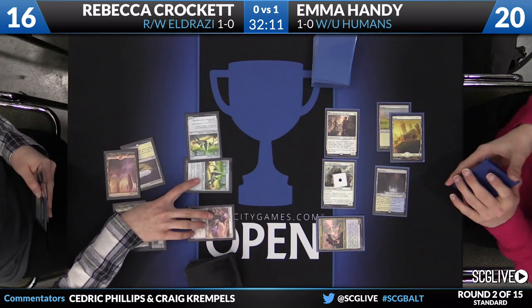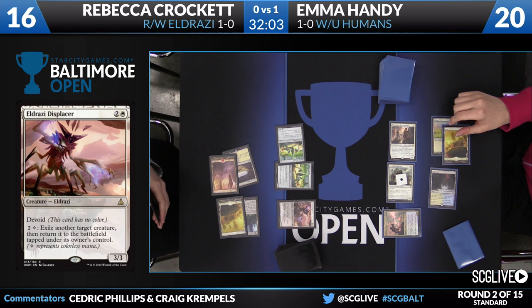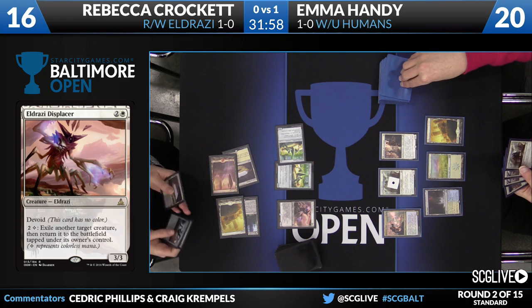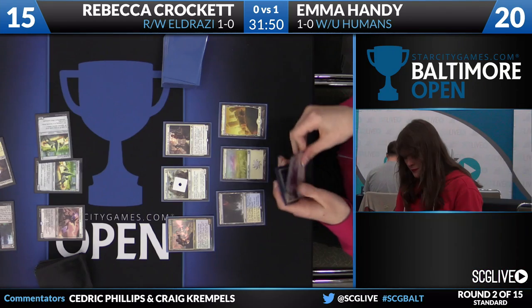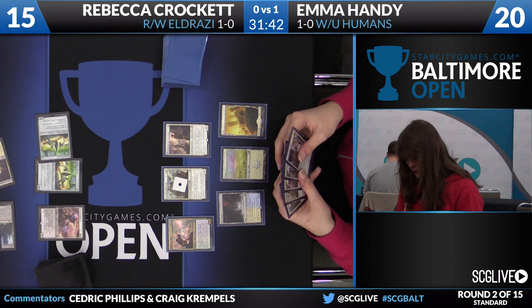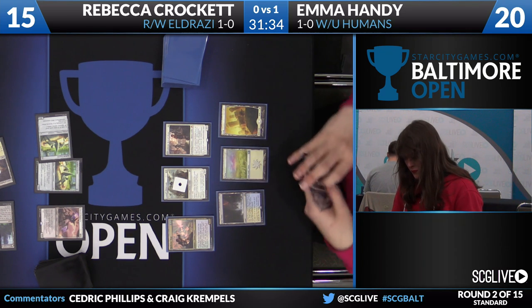There's a Hedron Crawler, an Eldrazi Displacer, and a passing of the turn. Keep in mind there are four copies of Chandra Flamecaller in Crockett's deck — so there are plenty to draw to. The Displacer can be good in a lot of games; it can turn off the Lieutenant if she has time, but she's so far behind already that she might not have the opportunity. Handy to draw a card — Always Watching still in hand. That is that brand new Crusade effect that is very, very powerful.